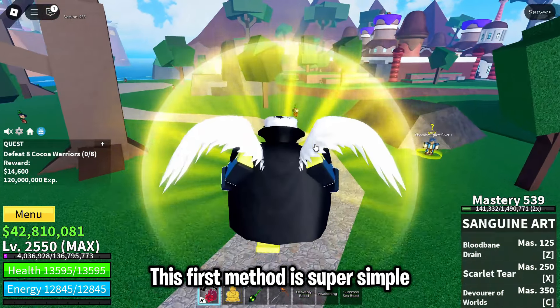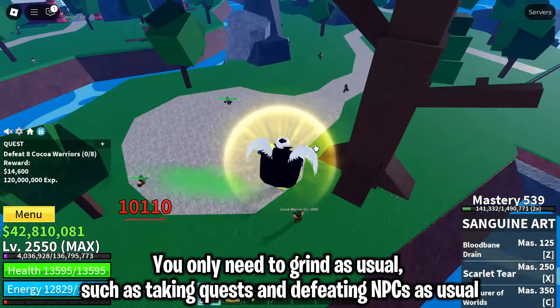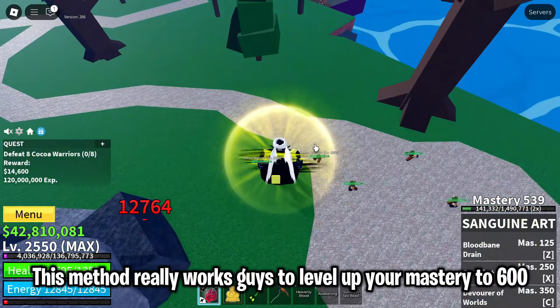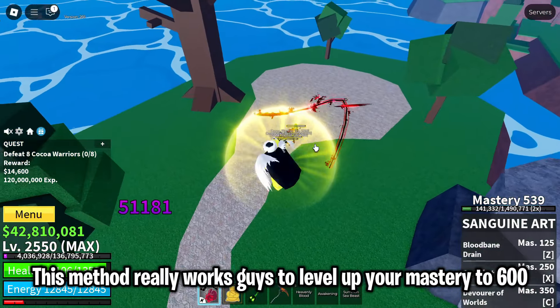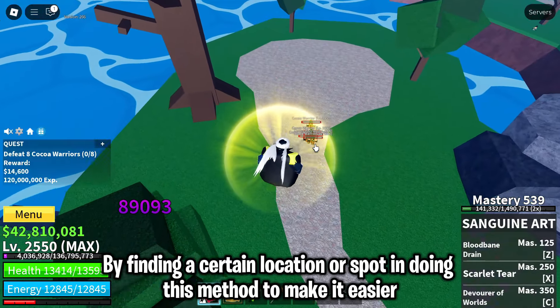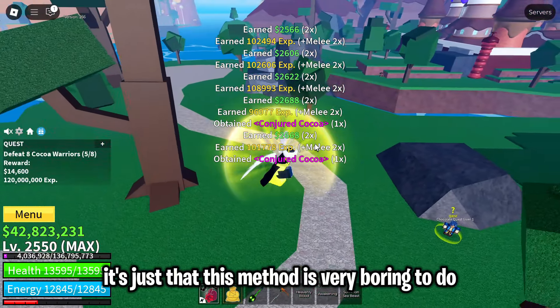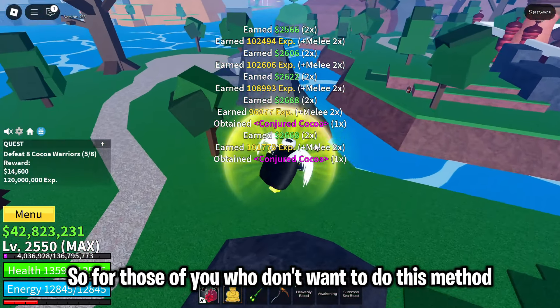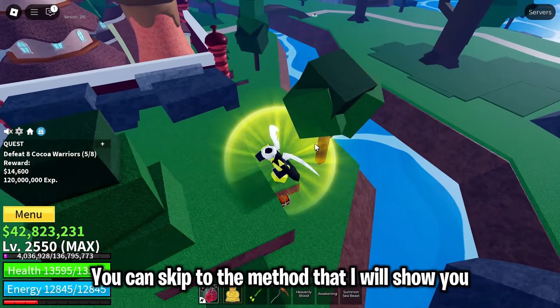The first method is super simple. You only need to grind as usual, such as taking quests and defeating NPCs. This method really works to level up your mastery to 600 by finding a certain location or spot. It's just that this method is very boring to do, so if you don't want to do it, you can skip to the next method.